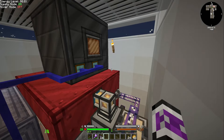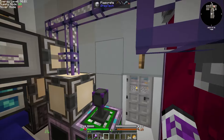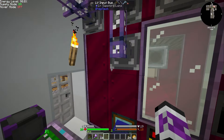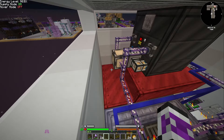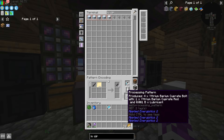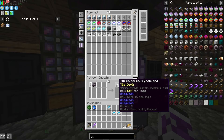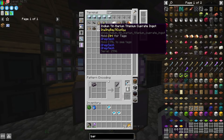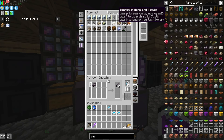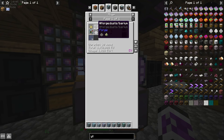Now it feels weird having the other blocks around and these ones being shorter. I really don't want to go through and flatten every single pattern provider — maybe just the others in this room. Anyway, I needed to make these yttrium barium cuprate bolts, and I don't have yttrium barium cuprate ingots? I swear I've used this before. No, I was using indium barium — that's what I'm confused with. So I need yttrium barium cuprate, which I probably could have made a while ago.